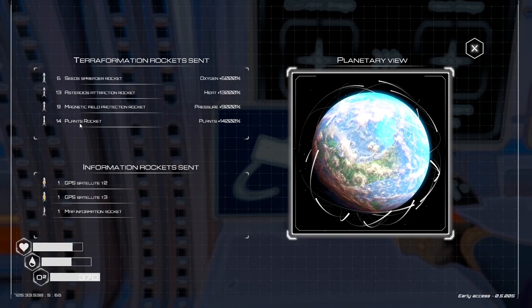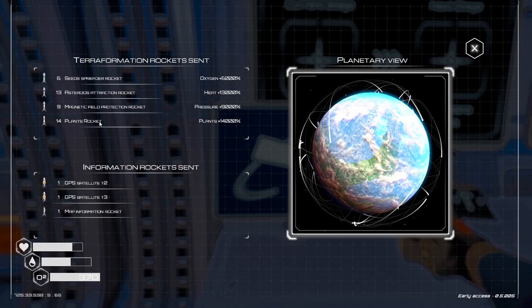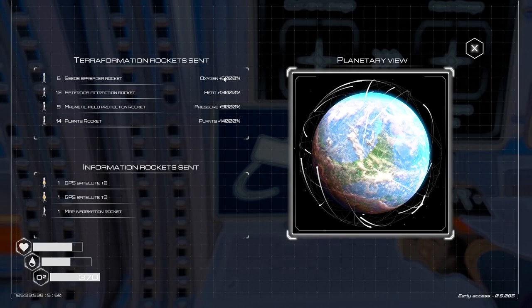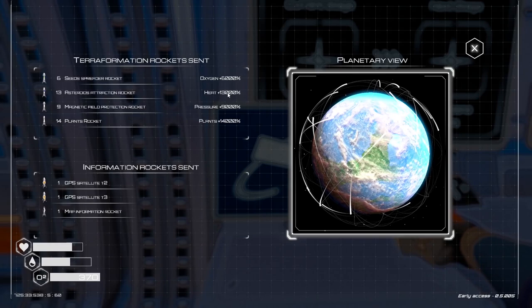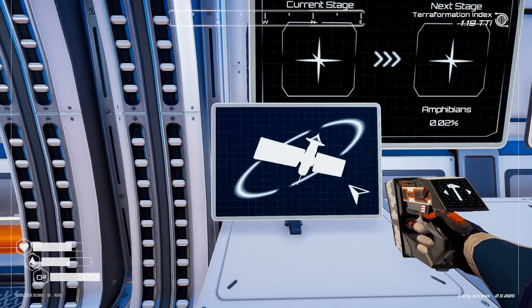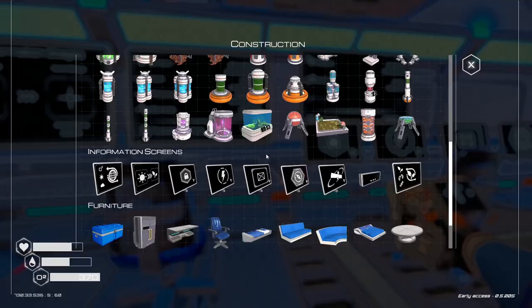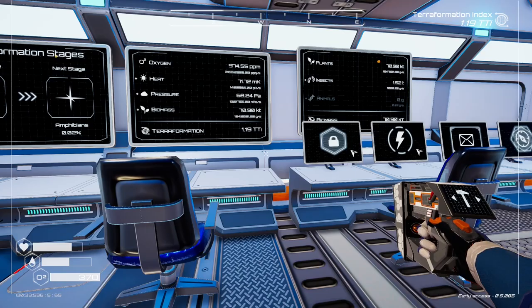Oh, there we go — that's all the rockets. Planet rockets, plants rockets — 14. Pressure rockets, heat rockets. I guess that's the biomass one. That's kind of cool — then you can see them flying about the place. You can see the percentage bonus: oxygen is 6,000%, 13,000 for heat, 9,000 and 14,000. That's pretty cool — that's a handy thing, because it was hard to know what bonus you were getting. I think that is the last one — biomass screen.